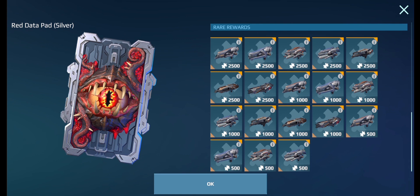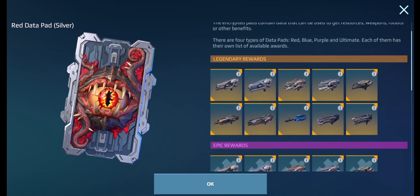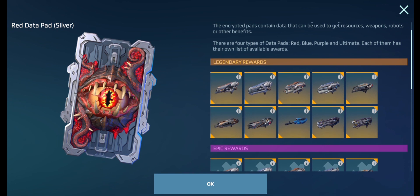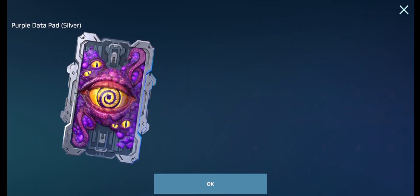Splinter and Scatter are also present, but we're looking for the new weapons — hopefully everyone will get them. There are four new weapons: two light and two medium. Let's go check the silver purple one.